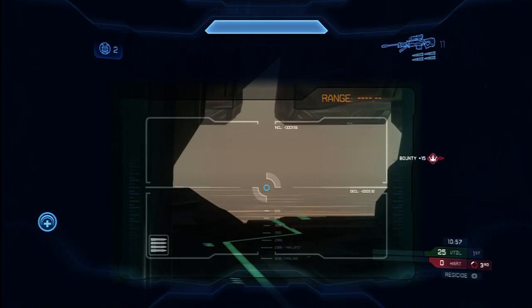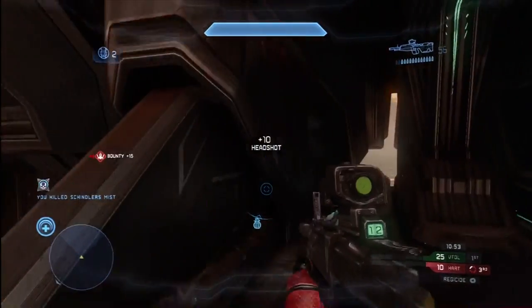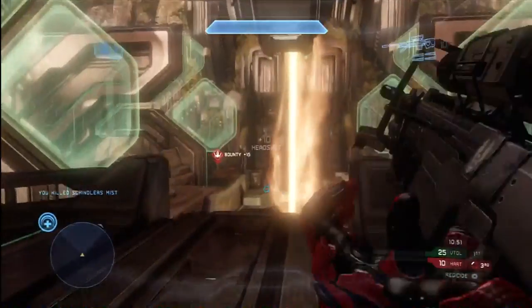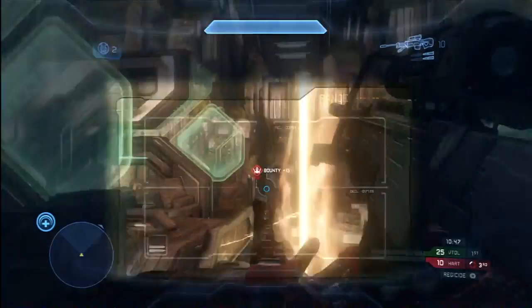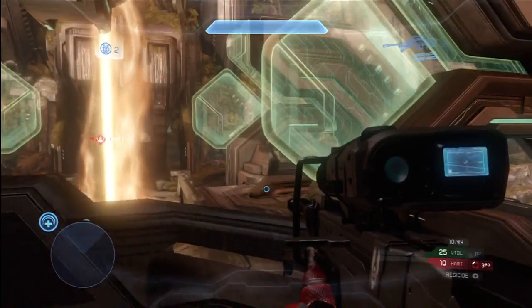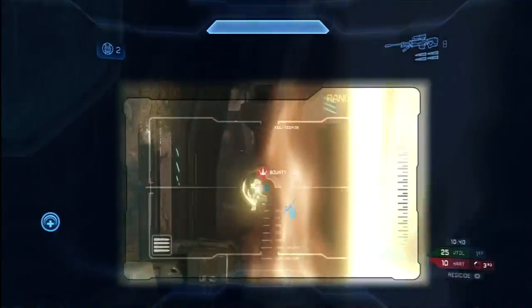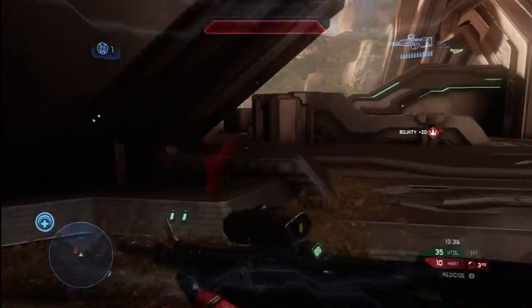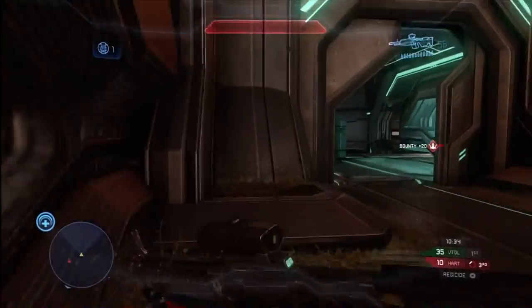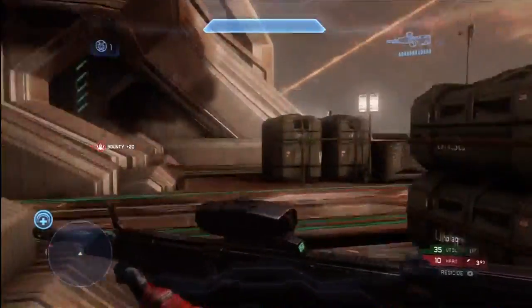I see this player sneaking up behind me — I'm going to peg him with a body shot on the sniper and finish him off with a DMR kill. Very easy to do, and it conserves the sniper ammunition. Anytime you're using the sniper, if you get that first body shot and you have the time, swap out for your secondary weapon — whether that's a Magnum, a DMR, or a battle rifle — and clean him up to conserve your sniper ammo. That's a great way to win more games and get more kills with that power weapon.